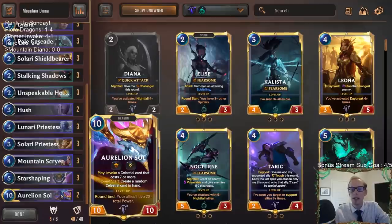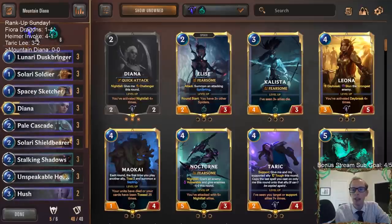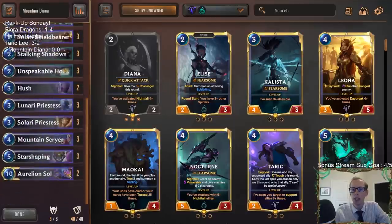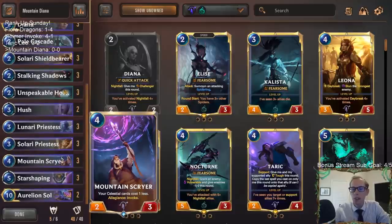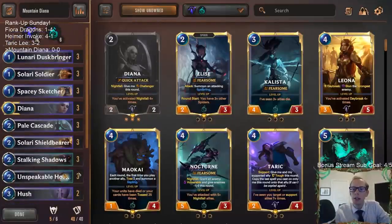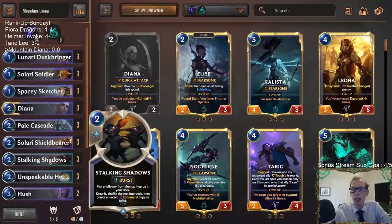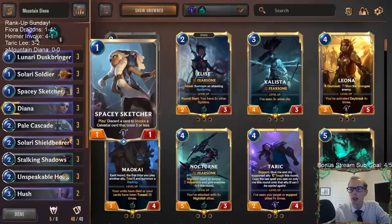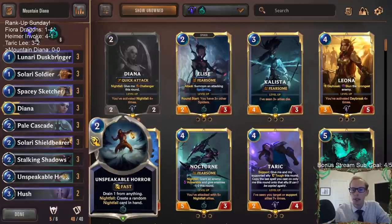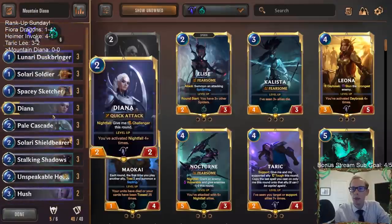Then our Star Shapings with all this Invoke give us a really good late game as well. And Aurelion Soul at the top end is just a huge finisher that's hard to beat. That's what I really like — we get to play cheap early stuff but also have a great late game. Mountain Scryer invoking as well. We're splashing Shadow Isles just for two cards: Unspeakable Horror with Nightfall with Diana, and Stalking Shadows to get extra copies of our Invoke stuff.